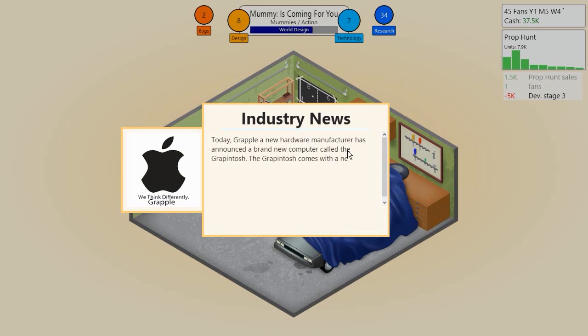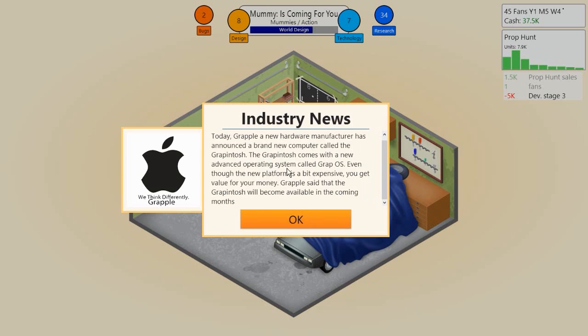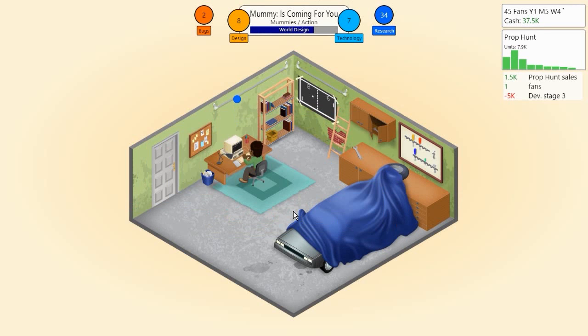A new hardware manufacturer called Grapple has announced a brand new computer called the Grapintosh, which comes with a new advanced operating system called Grap OS. Even though it's a bit expensive you get good value for your money. The Grapintosh will become available in the coming months. I think this logo is exactly like the Apple one but kind of ugly - that's just my OCD kicking in.